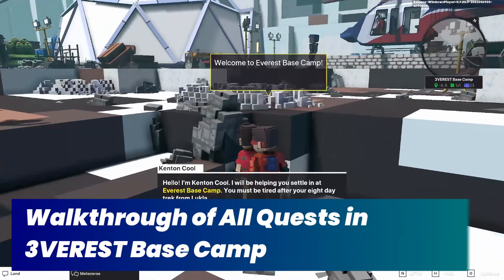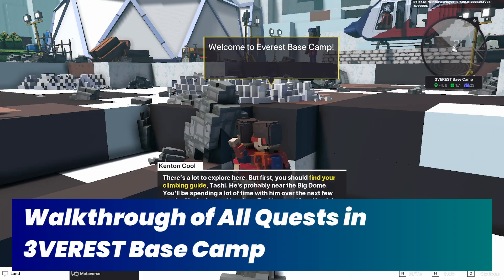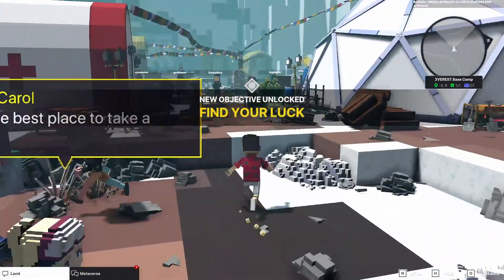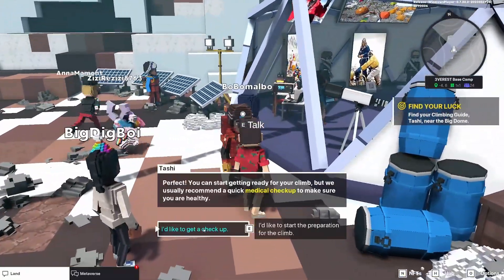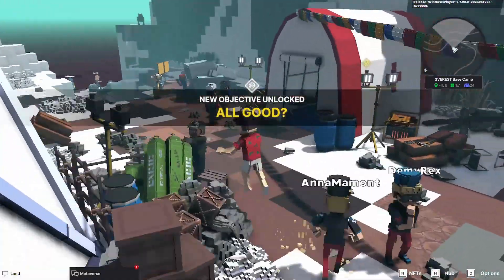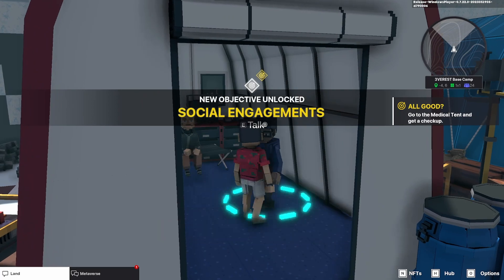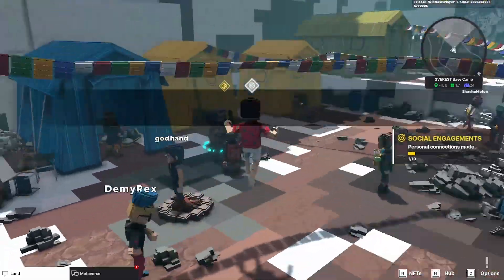Hey guys, in this video I'm going to walk you through all of the quests in the experience Everest Base Camp, and I'll walk you through it as quickly as possible so I don't waste any of your time. There are some optional quests — the ones that are blue in the dialogues — but I'm also going to show you those because they do give you EP as well.